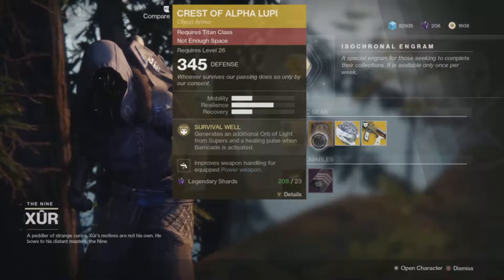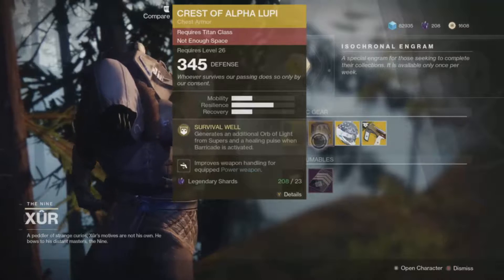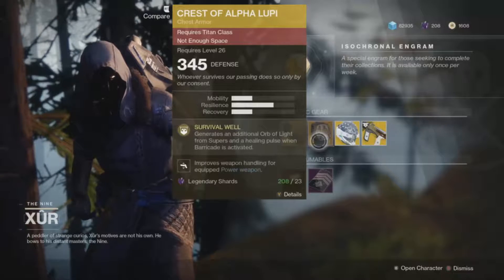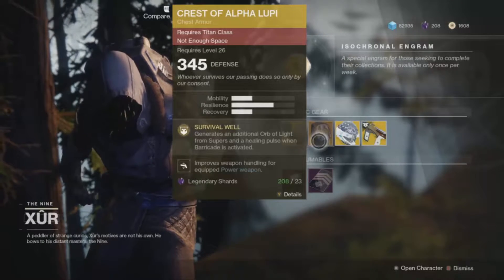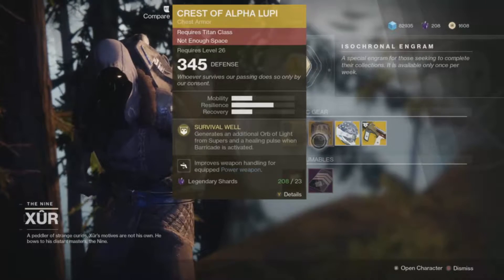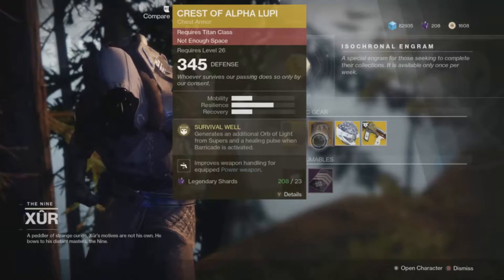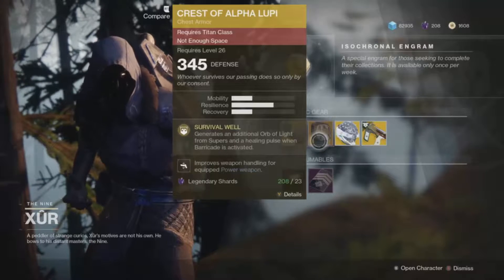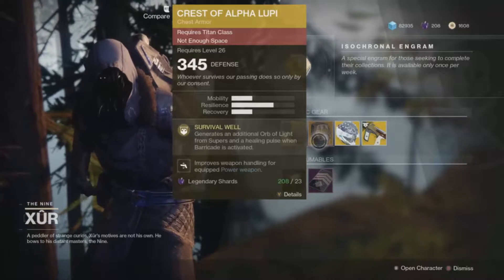For the Titan class he is selling the Crest of Alpha Lupi — you generate one extra orb of light whenever you activate your super, and you also have a healing pulse whenever your barricade is activated. The extra orb of light is nice, but the healing pulse on your barricade is really great. It works so well in the pools during Calus, in Eater of Worlds, in Spire of Stars — everywhere. In PvP, putting up one of those big barricades and being able to heal from it is something really great to have.